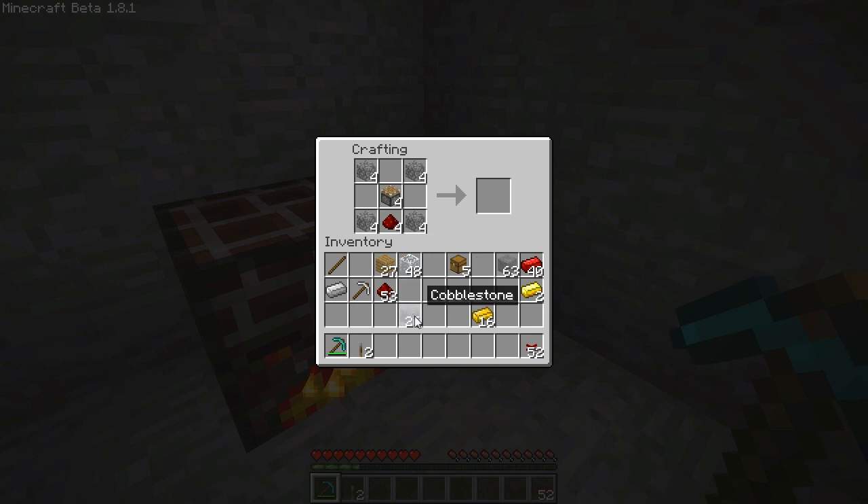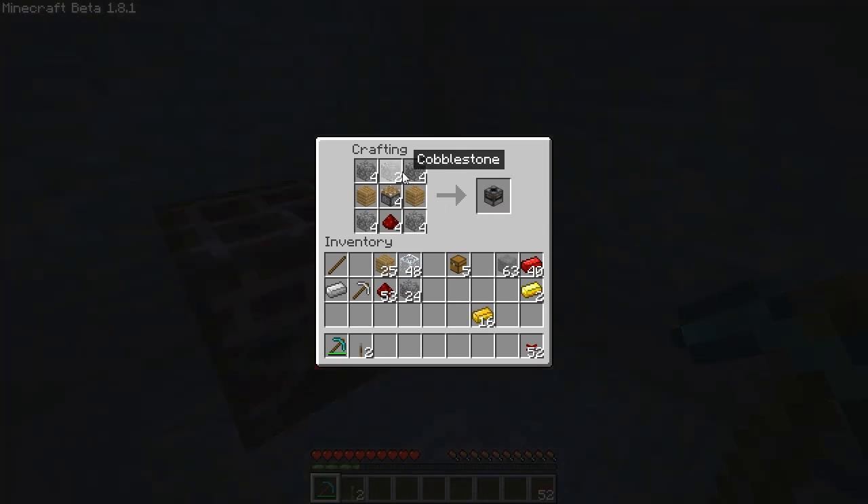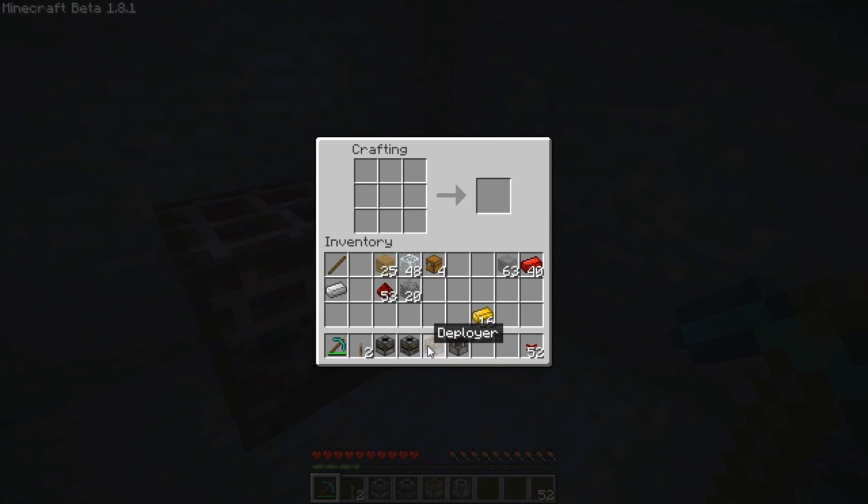They are a little different from there. The first block is the transposer — it has cobblestone and wooden planks at the sides. If you use gold ingots instead of the wood, you'll have a filter. And if you cover the sides with cobblestone and use a chest, it will be a deployer. If you put an iron pickaxe instead of a chest, it will be a block breaker. These are the four basic machine parts you can make right now.